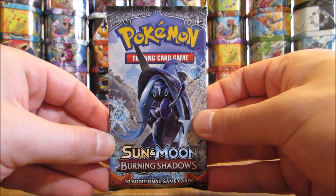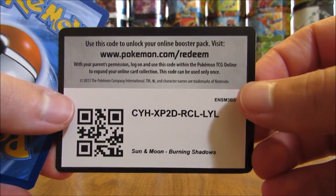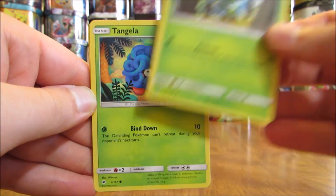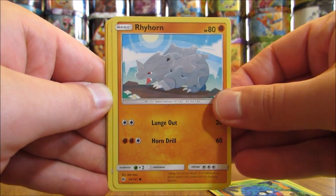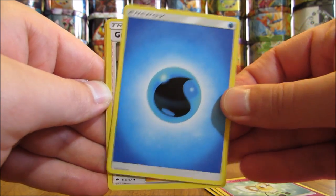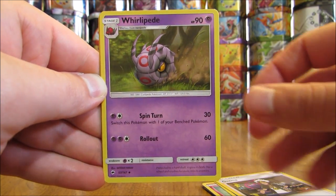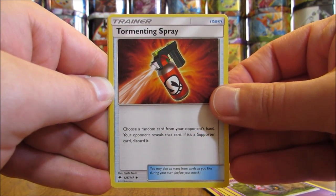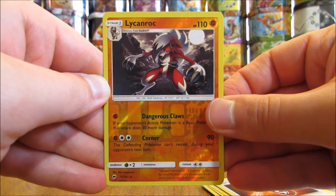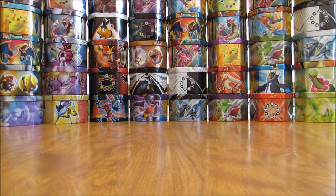Each pack has 12 total cards — 10 cards from Burning Shadows, one Online TCG Code card, and one Basic Energy card. Fourth pack: Dewpider, Tangela, Rhyhorn, Riolu, Cutiefly, Water Type Energy, Guzma — the most valuable Full Art Trainer in the set — Whirlipede, Tormenting Spray, Lycanroc as the first good pull (Rare Reverse Holo), and the final card is a Ledian, Rare Non-Holo.